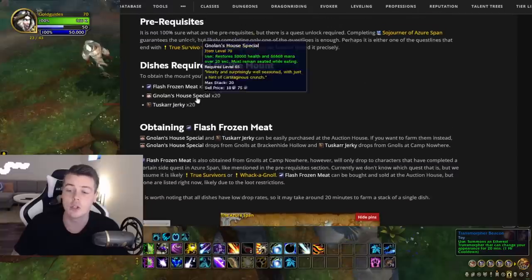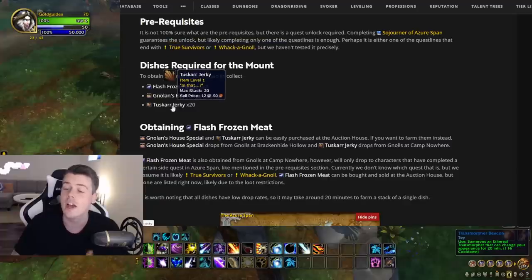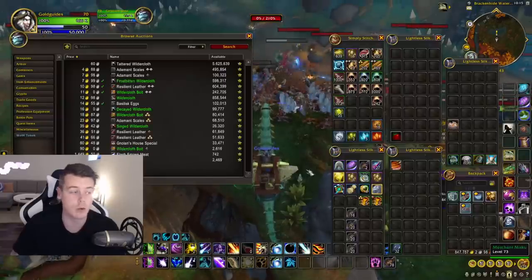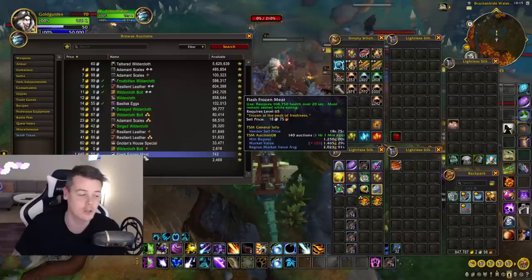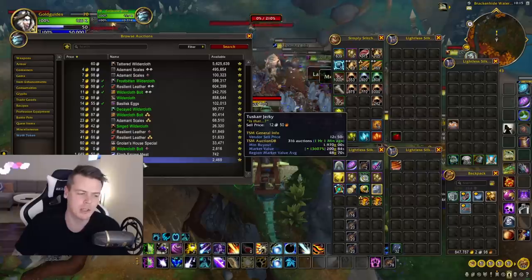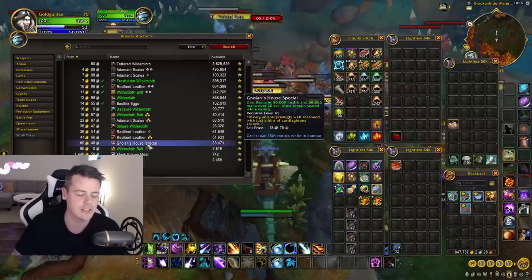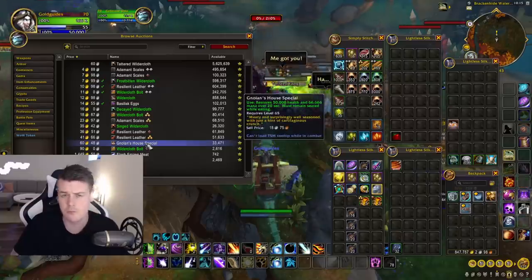In order to get this mount, you need to give an NPC 20 of each of these foods: flash frozen meat, Nolan's house special, and tuscar jerky. You can buy these off the auction house and hand them into the NPC. However, look at the prices — tuscar jerky is almost 2,000 gold each, flash frozen meat is 1,500 gold each, and Nolan's house special is 60 gold each. That's about 40,000 gold, plus 30,000 gold, so roughly 70,000 gold total for the mount.